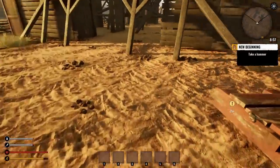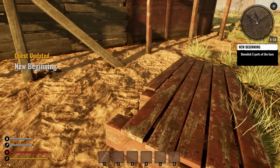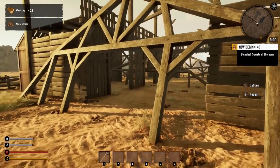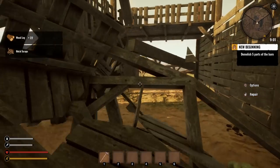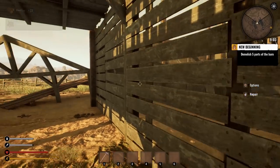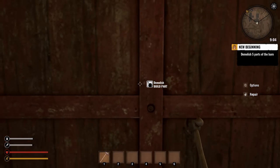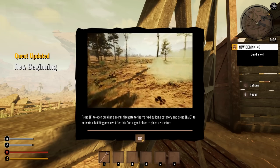We're going to come over here and grab that hammer — nice jump! Try to get off the horse by pressing the space bar. Excuse me horse. Let's go ahead and grab this hammer. Now I've got to demolish some parts. Take out the hammer — Q for options — demolish. It looks like you can pretty much demolish any part of the barn.